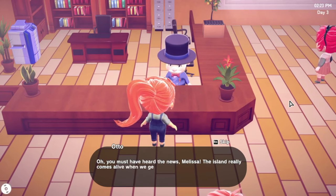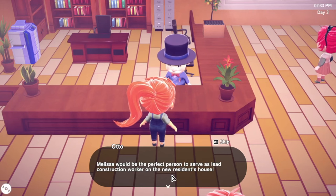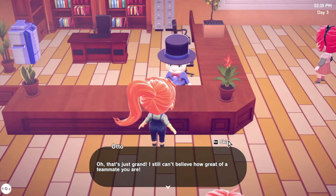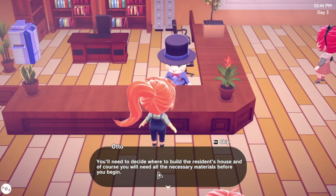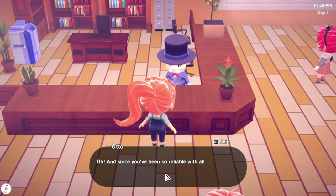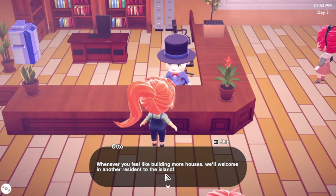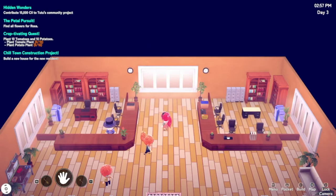Hi mayor! You wanted to see me? I hear new residents are moving in. The island really comes alive when we get word of new residents - this might be a particularly special occasion for you. I was so impressed with your handiwork fixing the bridge - melissa would be the perfect person to serve as lead construction worker on the new resident house. You'll need a building permit, you'll need to decide on the house design, and you'll need all the necessary materials. Once the new house is completed we'll give the green light for new residents to fly in.